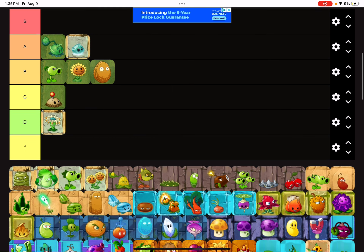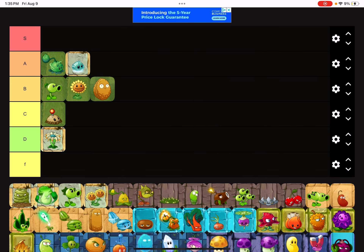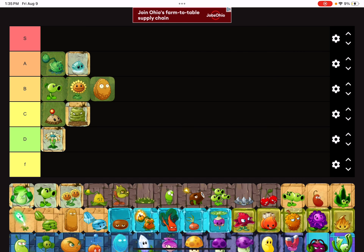I've never used Bloomerang in any of my playthroughs, so I have to put it in D — it's not good at all. Iceberg Lettuce is an instant A because it has a great plant food power, it's good in general, it's free, and it's a pretty good investment too.